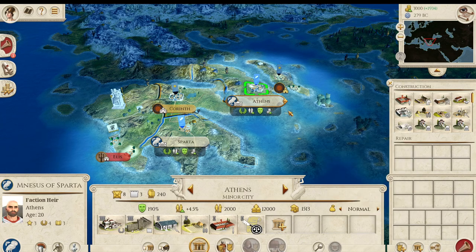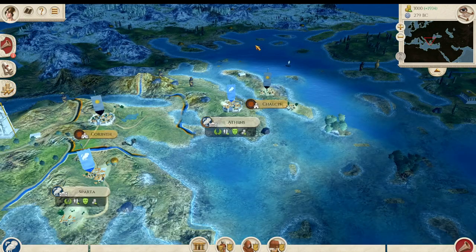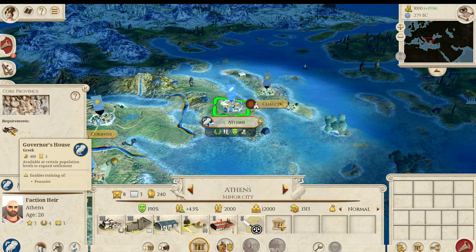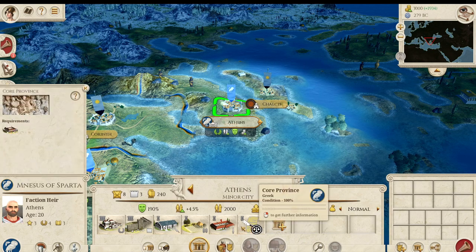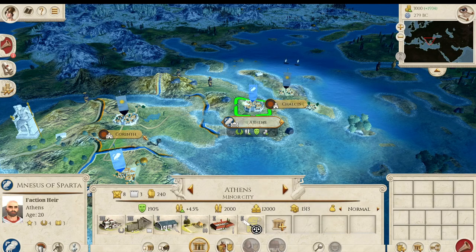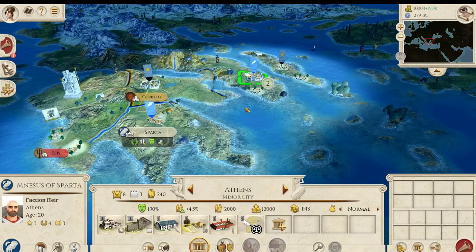There are a lot of new mechanics added in the new version as well. There are now Greek military colonies and Carthaginian military colonies — when you conquer another region there's a sort of AOR recruitment system where you have to construct that colony in order to start getting access to local units. When you conquer a non-core province, for example Antioch for the Achaians, you have to construct a military colony to get access to local units. I think that's very good.